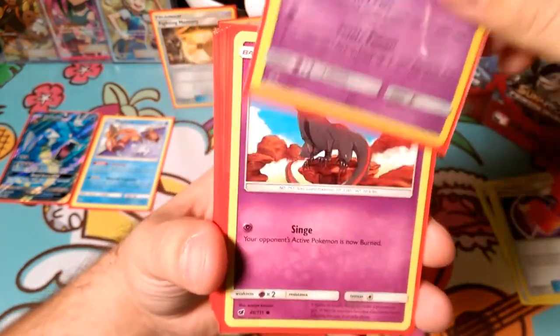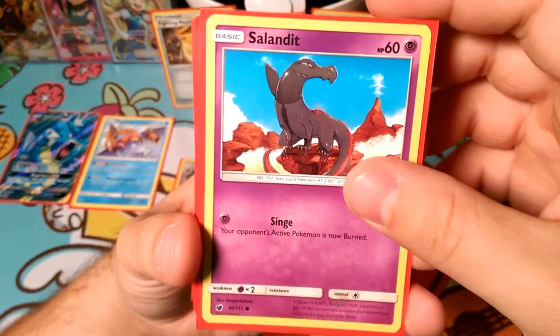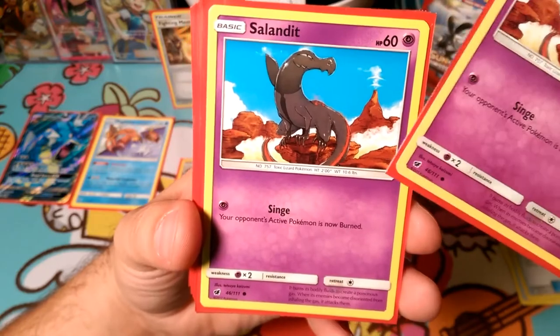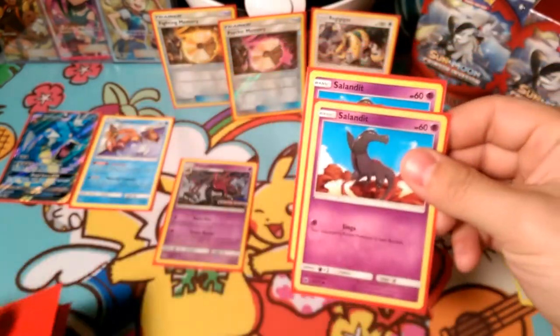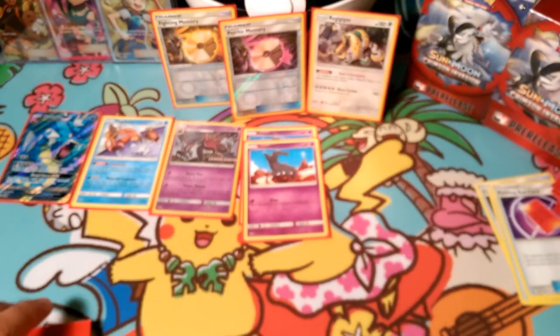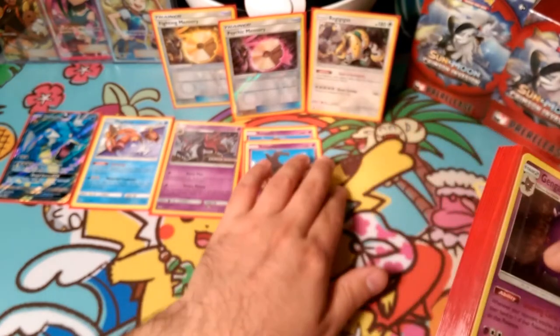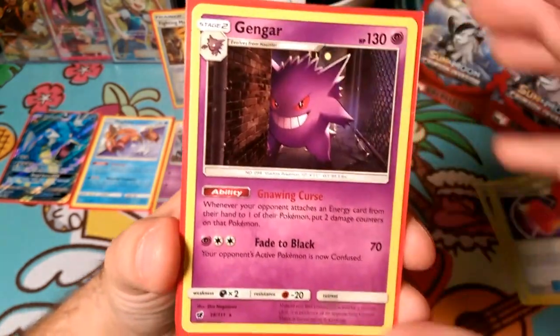So we played the one Salazzle they gave us - we were hoping for more but they didn't give us more. They gave us one Salandit and we were able to pull one Salandit before the event. So we were able to do a 2-1 line of Salazzle, which is funny because we still got Magikarp Gyarados out way quicker than Salazzle in every match.